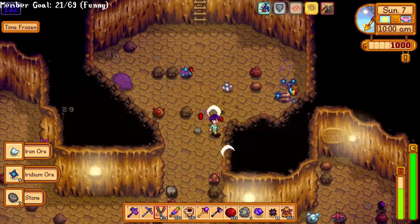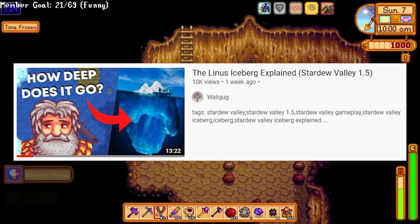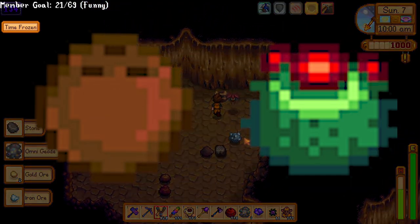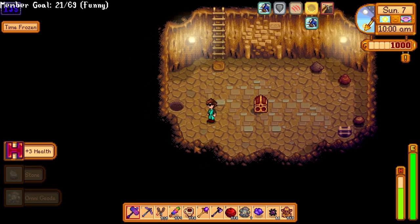I've already gone super in depth into Linus' story in the Linus iceberg video, so I'm not going to go into it here — I'll have a card on screen if you want to check it out. He likes cactus and coconuts, both of which you can get higher star quality versions of, so you can get super quick 10 hearts with him. Make sure to give him a nice present on Winter 3rd.